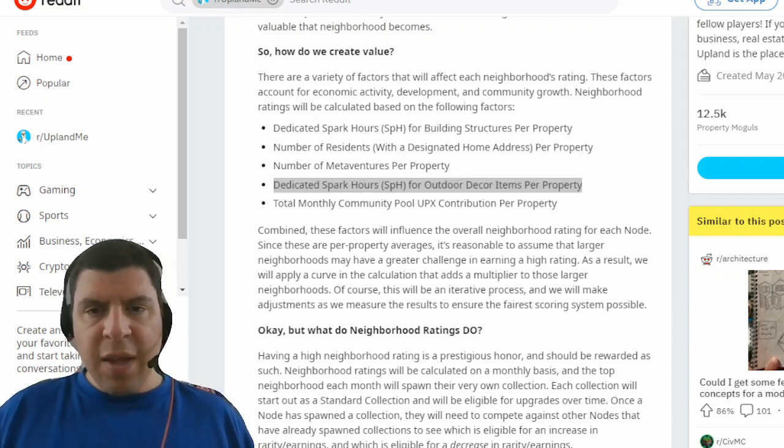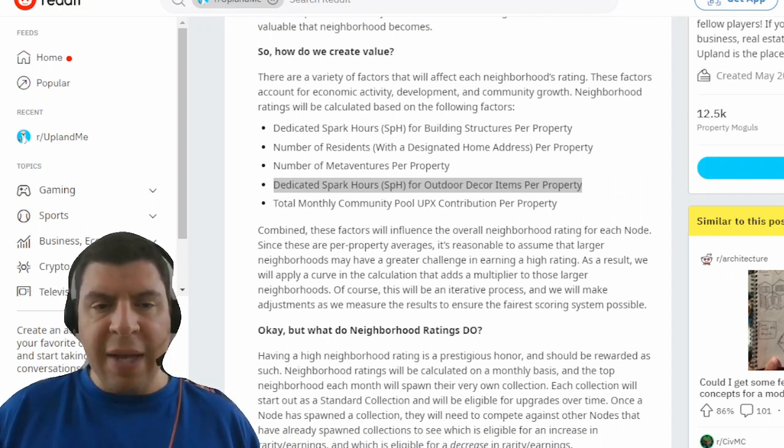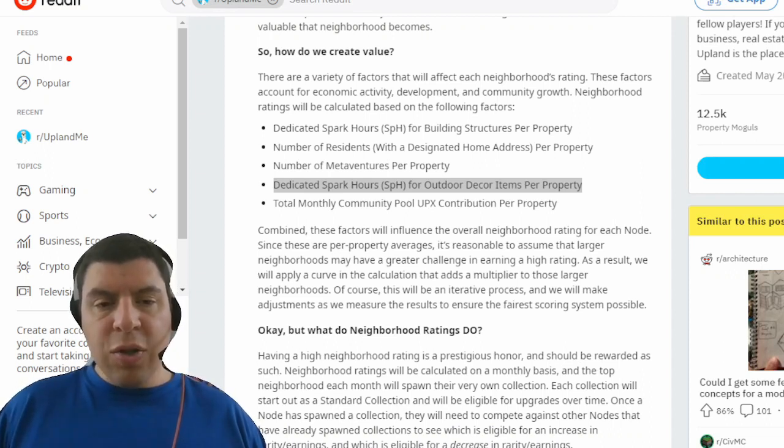Despite the fact that they mention outdoor decor items, I think this also includes structure ornaments. It's also important to note that the term outdoor decor has now been changed to map assets. Every month, Upland will calculate these metrics for all of the different neighborhoods, and the neighborhood with the top rank will spawn a new neighborhood collection. With structure ornaments being seasonal, if you're collecting a lot of Halloween and haunted season ornaments, during that specific season you will get a large boost in terms of the spark hours dedicated per property.